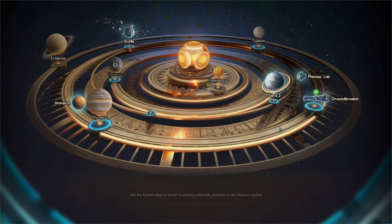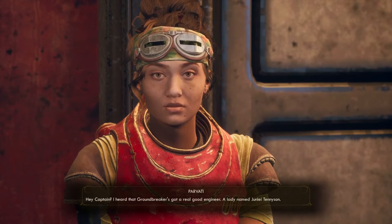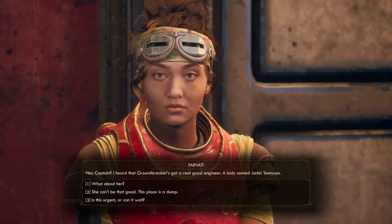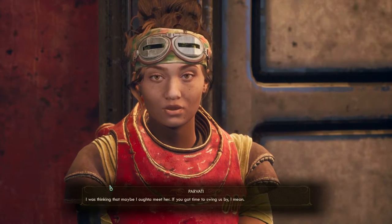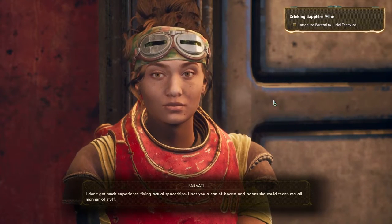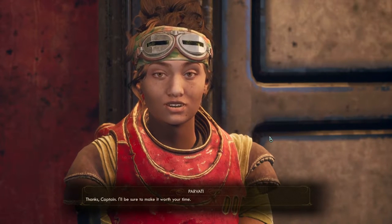Parvati wants to talk. She says: 'Hey Captain — I heard that Groundbreaker's got a real good engineer, a lady named June Lay Tennyson. I was thinking that maybe you'd stop by — I don't have much experience fixing actual spaceships, and I bet she could teach me all manner of stuff.' I say of course we'll definitely go. She says: 'Thanks, Captain — I'll be sure to make it worth your time.'